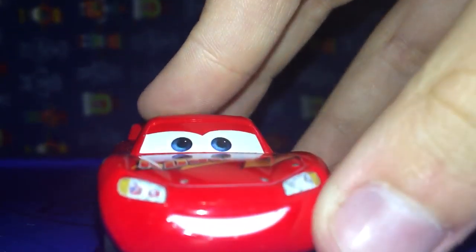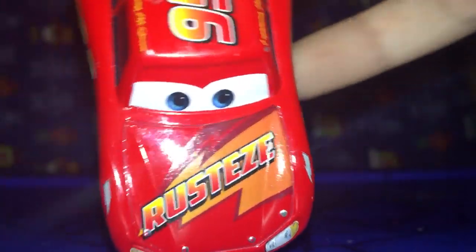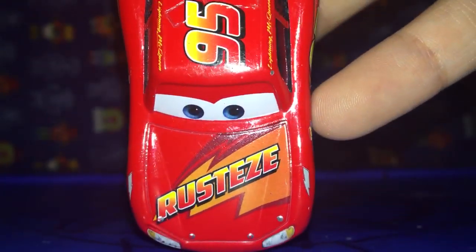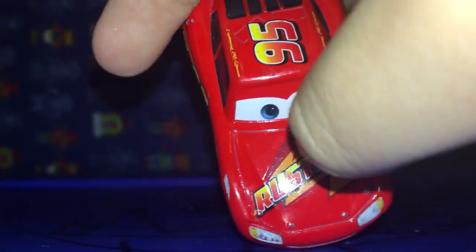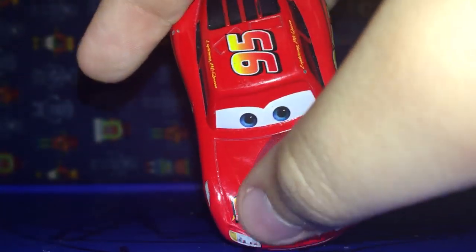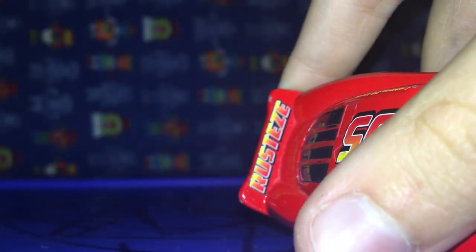So here we have his smile, nice expression there, with the lights and nice eye expression. On top we got kind of an old school look from McQueen. We got the Rusty's kind of in bold and in the lightning bolt. On the top we have 95 with his signature on both sides and the window. And the Rusty's again in bold print on the spoiler.